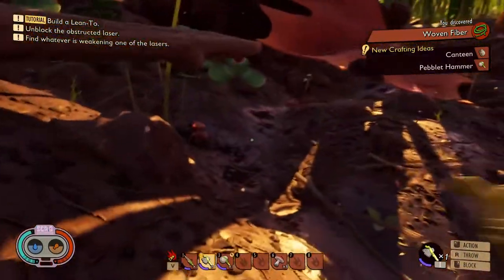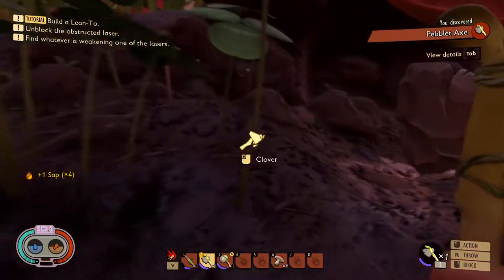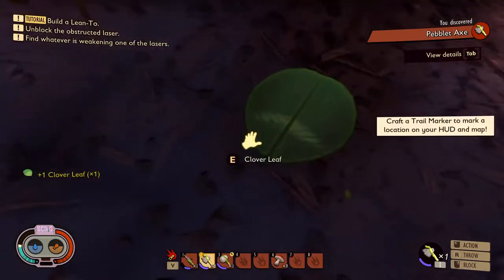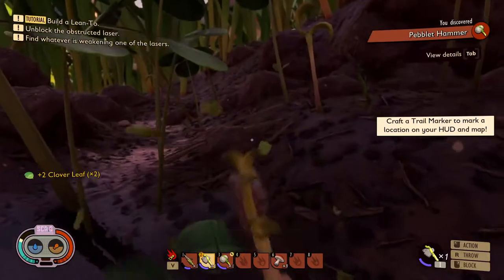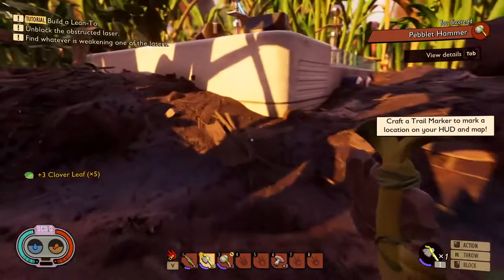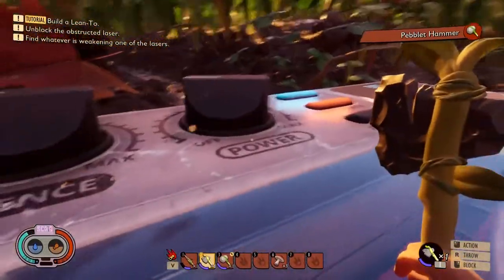So we just need to run over here and avoid the ants — they're gonna be a problem. Let's get some clover here. Okay, I think we might have enough — let's hit one more. And yeah, most of the enemies in here, other than the spiders I would assume, are gonna be relatively nice to us.